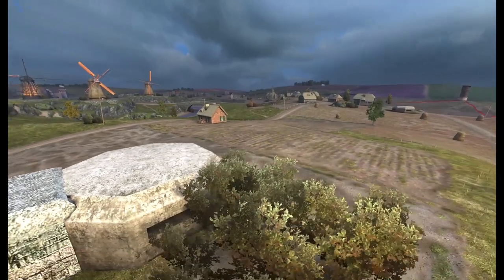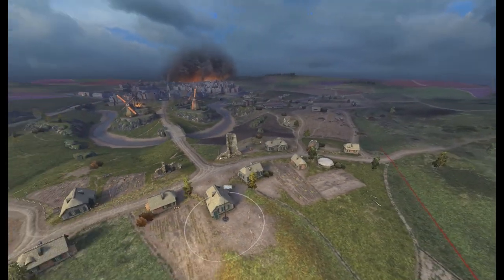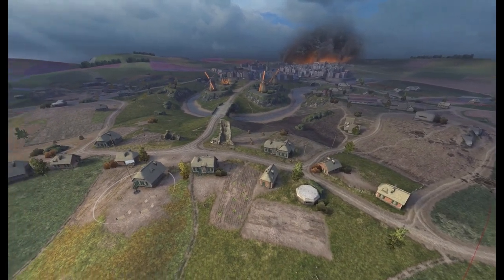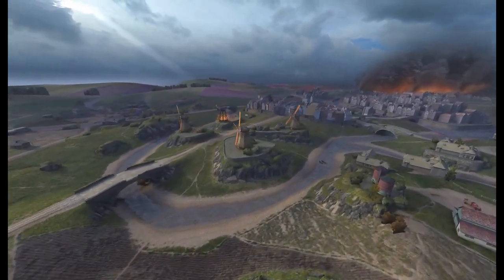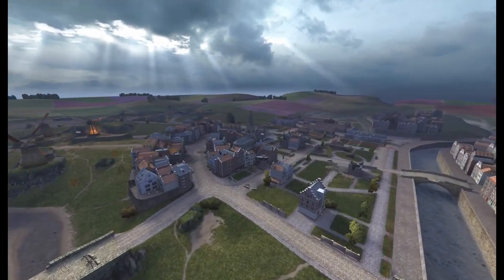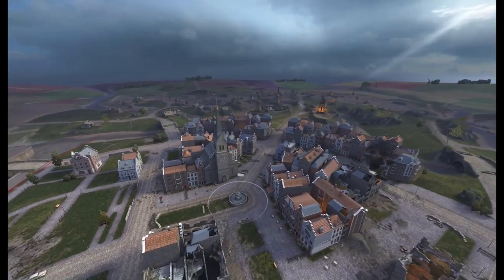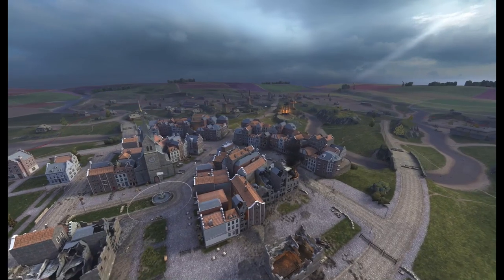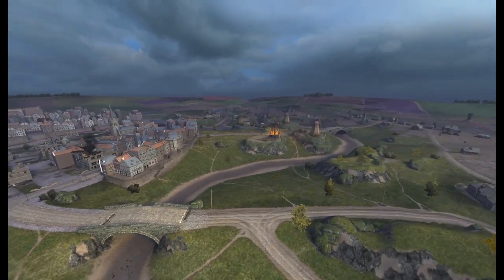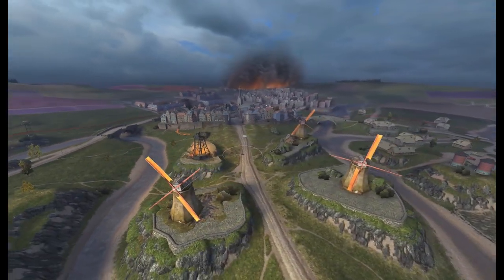I'm trying to work out if there's asymmetry in the spawns like in Alpenstadt — one spawn may have a better way in than the other, so I'll be interested to see how this one plays out. Anyway, I've been Fugit — that has been my quick flyover of the new map Molenjik. If you've played it, comment below and let me know how it feels and plays out for you. Until next time, stay safe out there, have fun on the battlefield, and happy tanking — because that's what it's all about. I'm really looking forward to this map and to seeing how the player base takes to it.